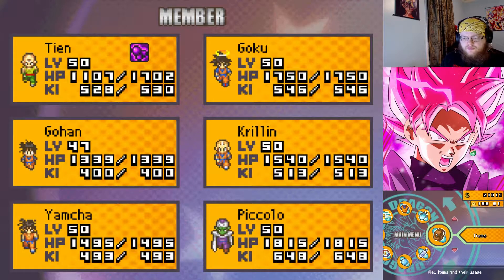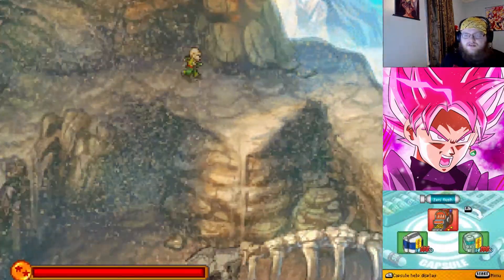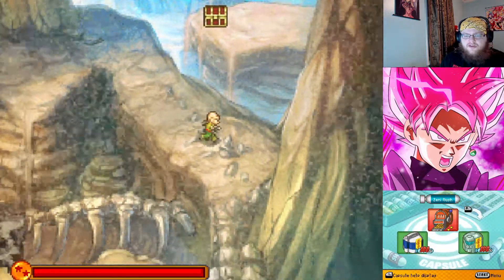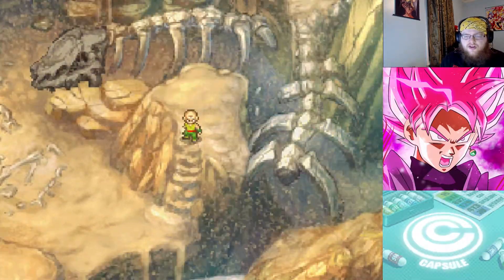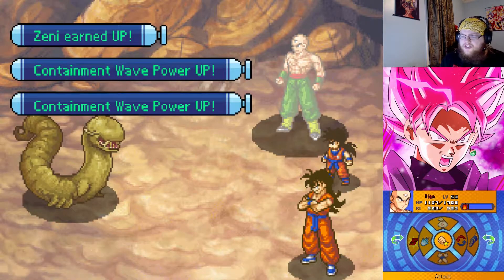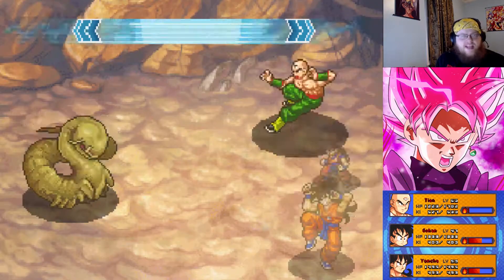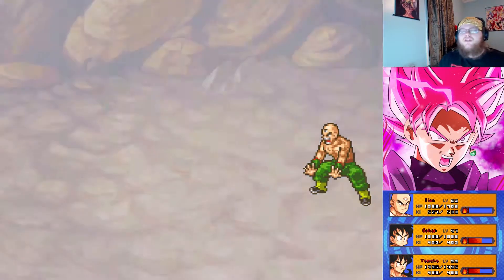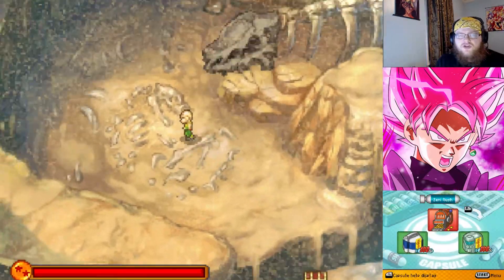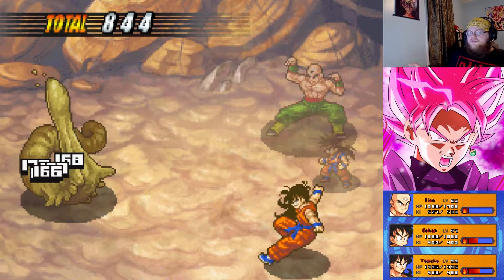We're going to use a poison recovery on Tien because he's not doing so well. We still haven't caught this guy. Yamcha is too powerful. But Gohan is pretty strong, but not too strong — we'll see if this doesn't capture him. Gohan can provide that damage, and we catch him, so it's all good. We've caught the sandworm, the pirate chick, and the pterodactyl. We still need the pirate guy. We can just auto-attack the other worm now — Yamcha is a man and a half.